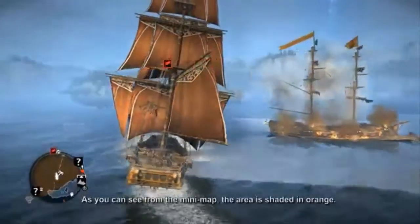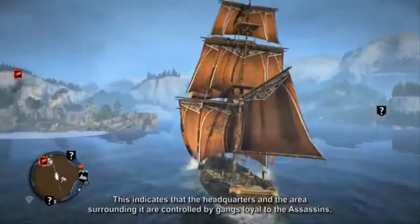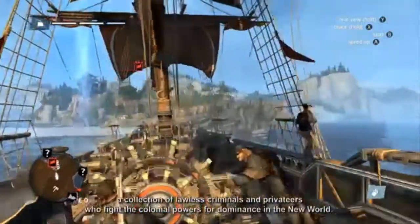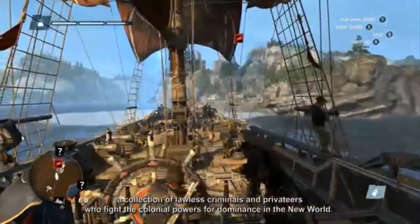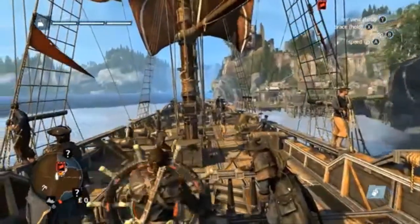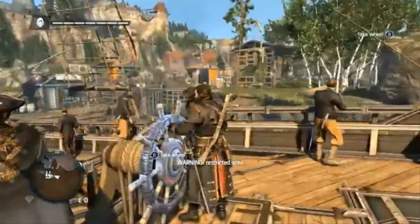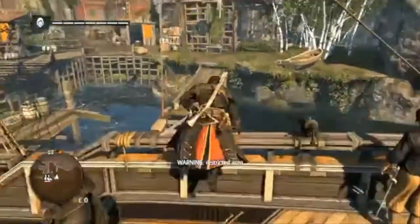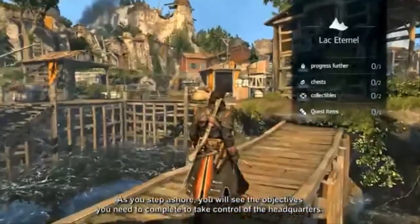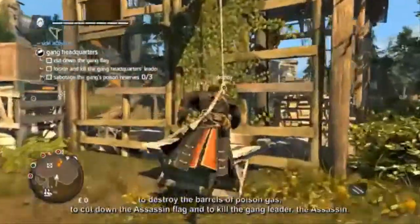As you can see from the mini-map, the area is shaded in orange. This indicates that the headquarters and the area surrounding it are controlled by gangs loyal to the Assassins — a collection of lawless criminals and privateers who fight the colonial powers for dominance in the New World. As you step ashore, you will see the objectives you need to complete to take control of the headquarters: to destroy the barrels of poison gas, to cut down the Assassin flag, and to kill the gang leader, the Assassin.